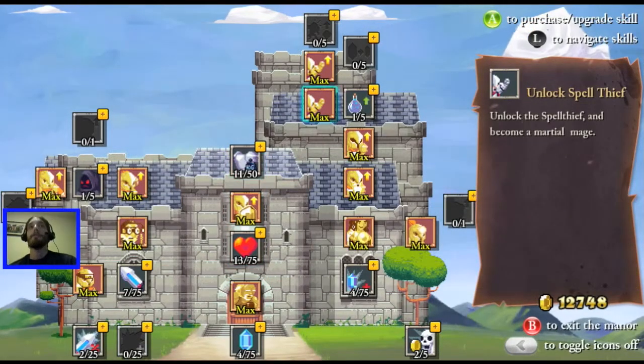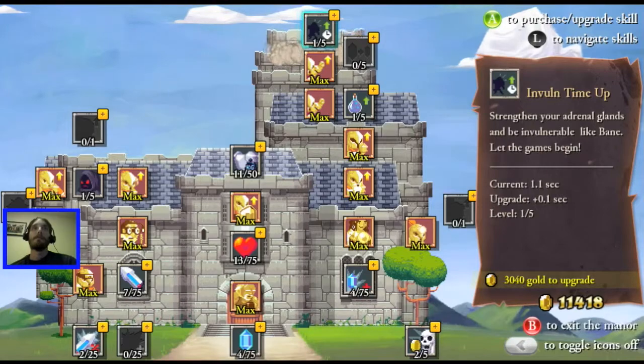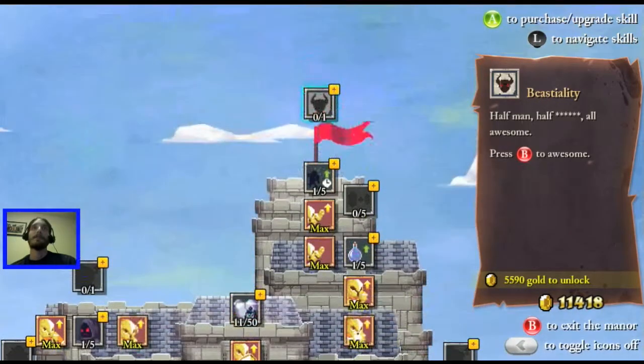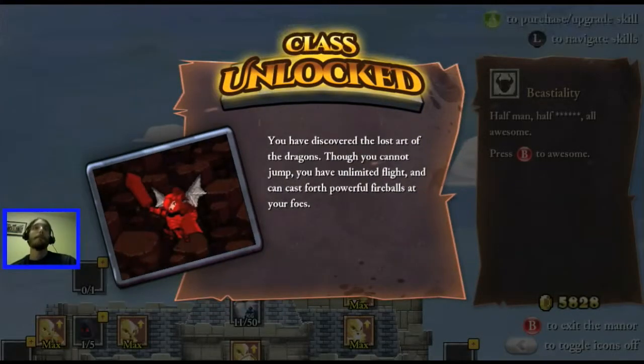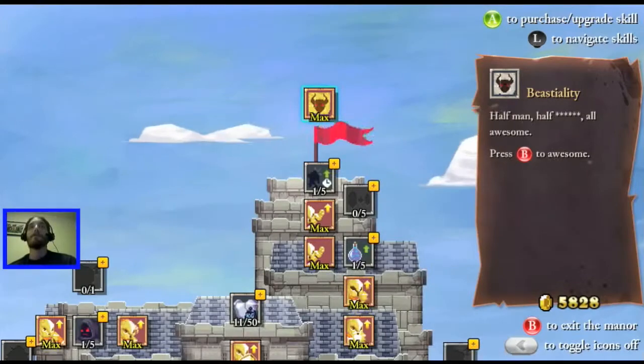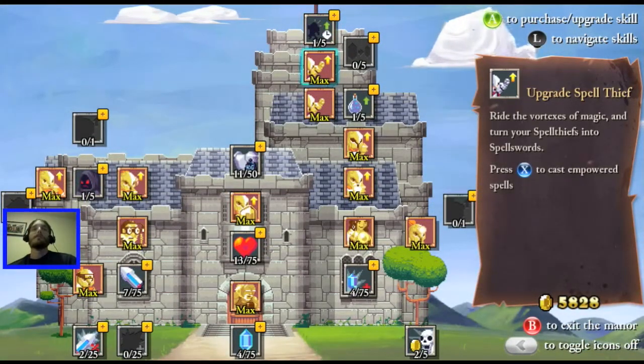Look at all that gold. I'm going to unlock invul time up because there's something up here I want to unlock and that's going to take a lot of gold. I've discovered the lost art of the dragons - though you cannot jump, you have unlimited flight and can cast forth powerful fireballs at your foes.